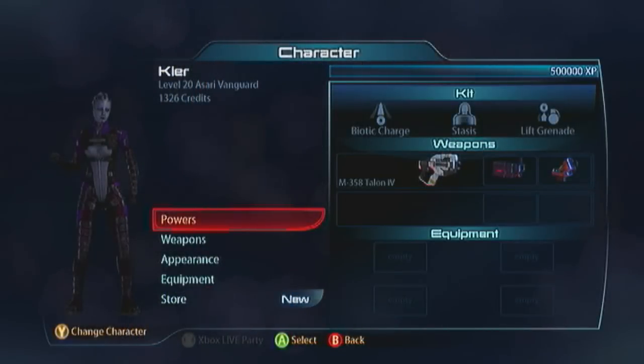Hey guys, Bunky's back with a beautiful blue Vanguard because we're rocking the Asari. I've skipped over the Drell - you might have noticed I'm skipping a few characters. They're just ones I don't play because mechanically I'm rocking something similar with somebody else.